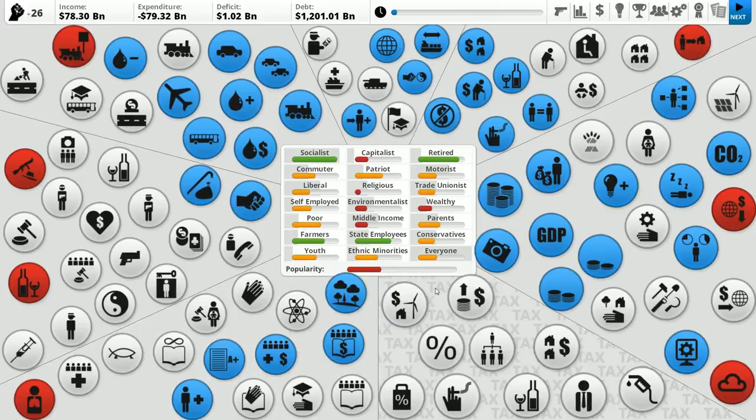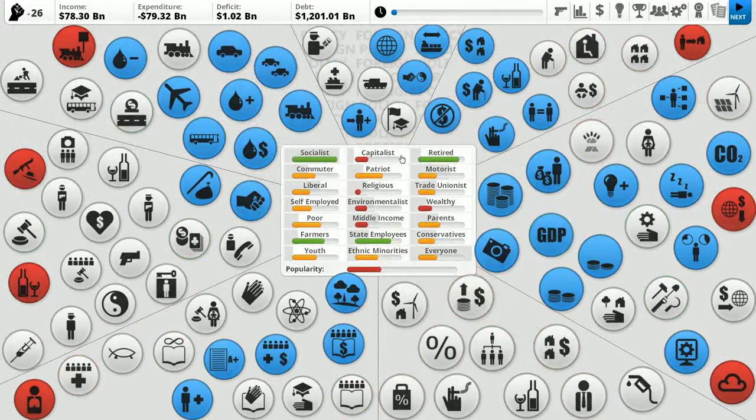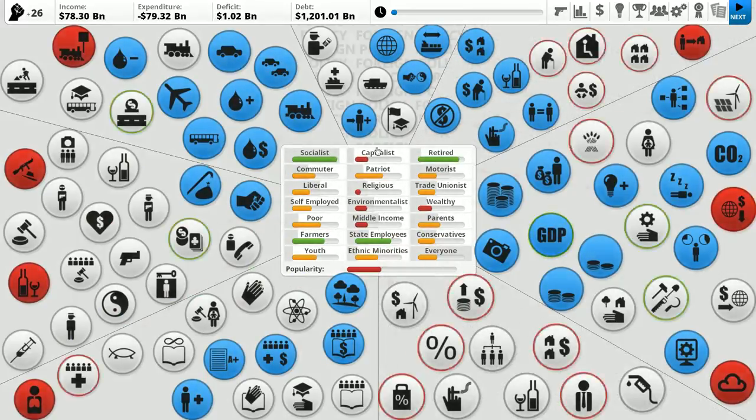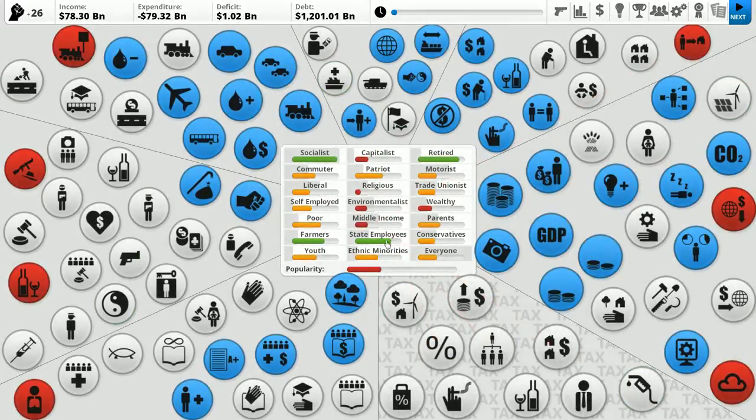When you first get to the screen, you might be overwhelmed by all the stuff thrown at you. There is a tutorial when you play for the first time — I've already skipped past it. The game is played completely abstractly, and it works perfectly. In the middle are all the different types of voter groups and how much they like you and how likely they are to vote for you. In the background there's a gray box — the more gray there is, the more people are in that group. In Canada we don't have many hardcore capitalists, slightly more patriots, more religious people, more environmentalists, more middle income, and so on.